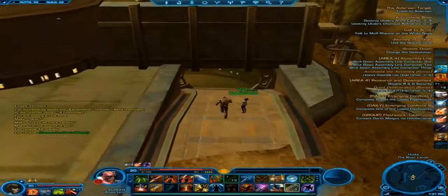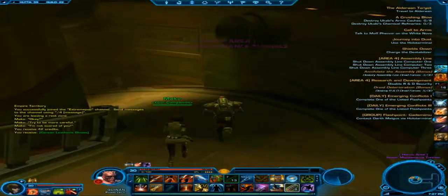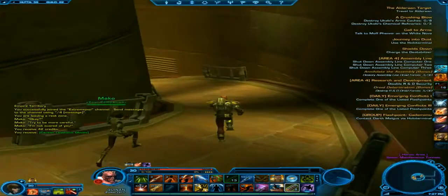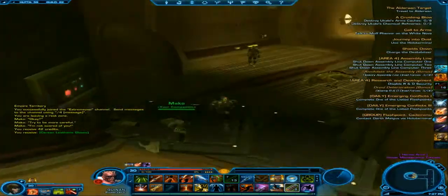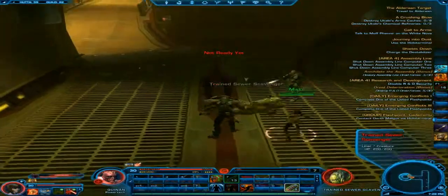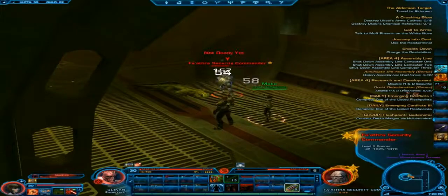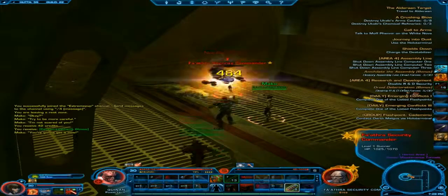So what you do is just go down here and I'll show you exactly where it is. This one is your matrix shard, so it won't put any stats on you. But if you combine it with other matrix shards, then it will give you a relic. You need three in total to make yourself a relic.